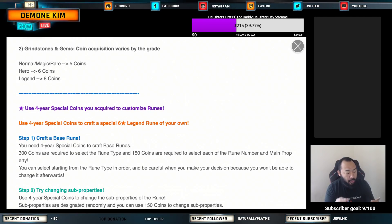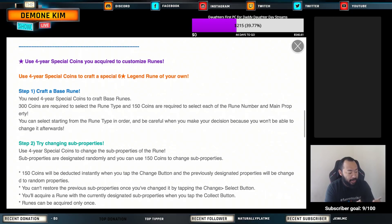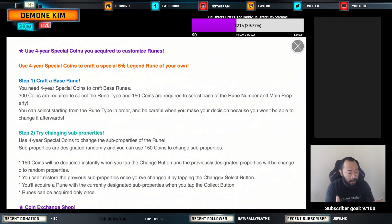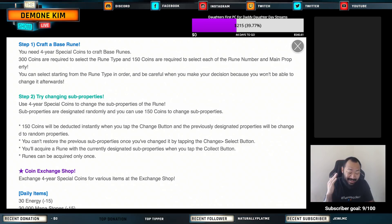Use your four-year special coins to customize runes. Step one, craft the base rune: 300 coins are required to select the rune type, and 150 coins are required to select each of the rune number and main properties. Step two, try changing the sub-properties: use four-year special coins to change sub-properties of the rune. Sub-properties are designated randomly, and you can use 150 coins to re-roll the rune.